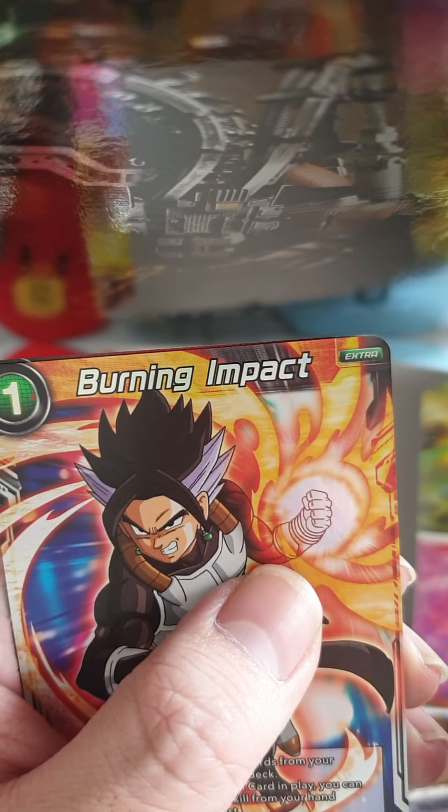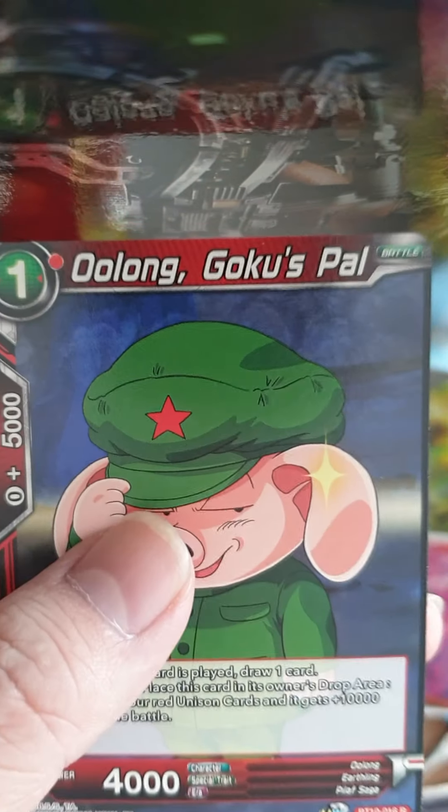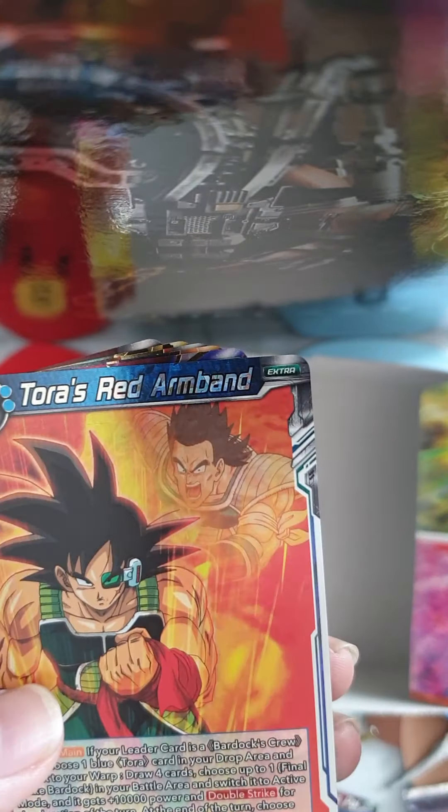Last packet — Heart of the Cards. Come on buddy, give me that Special Rare. Last packet, wish me luck. And Burning Impact Foil. And the last, just the Rare Oolong Goku's Power. Got a nice Unison Shenron — the Special Rare! Unison Shenron Unison of Calamity. Vegeta Unison of Might Final Strike. Final Showdown Freeza. Goku Striving to be the Best. And the Vegeta Striving to be the Best. Thanks for watching, guys.